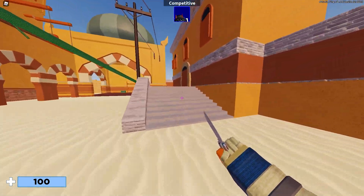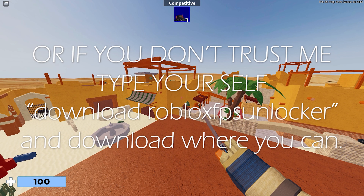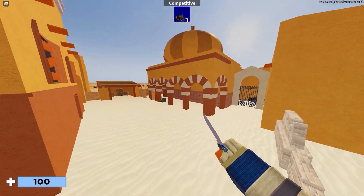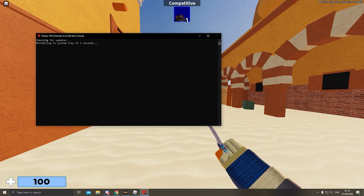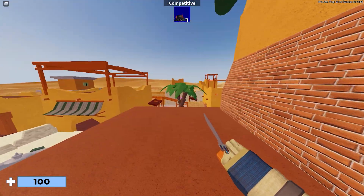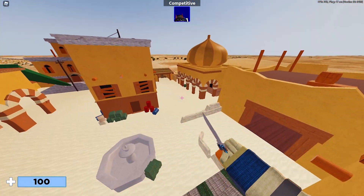All you need to do is click the link in the description, download FPS Unlocker, put it on your desktop, and click it while Roblox is open in the background. You'll see your FPS boost right away. I'm opening it now — just wait two seconds — boom, 240 FPS. I'm getting 240 because there's no one in the game right now; in a public server you'll get lower FPS with more players.